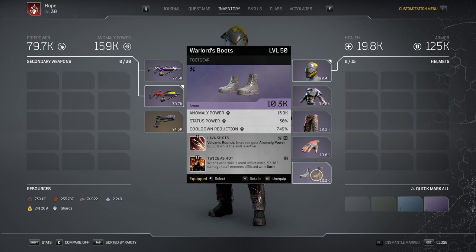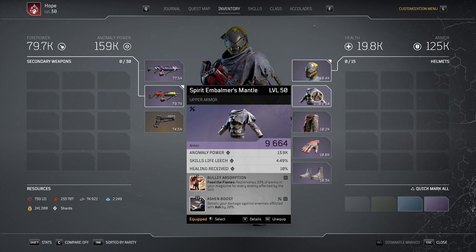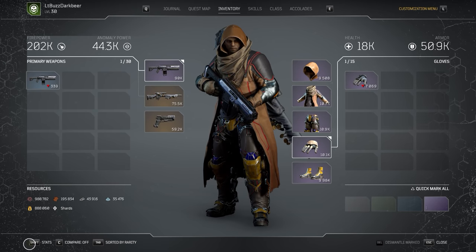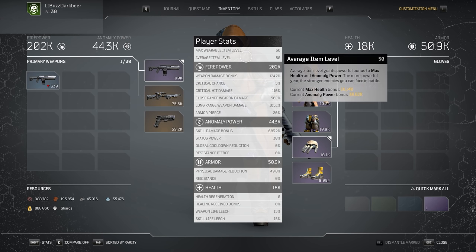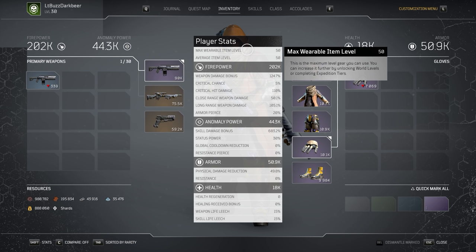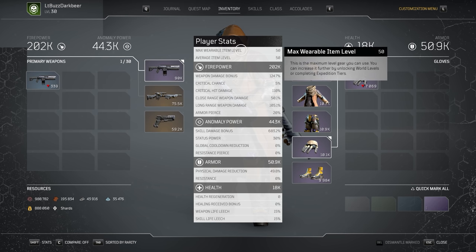The first thing I would do if you're hitting that challenge tier wall is to take a look at your gear and determine if you are using the absolute maximum gear level that you currently have unlocked. If you're unsure what your max is, click on the stats tab at the bottom left hand portion of your character inventory screen, and look at the very top of that popup for the max wearable item level. If you are at, say, a level 45, and you do not have all level 45 gear equipped, you are instantly handicapping your character's strengths across the board. Even your sidearm — what level is it?